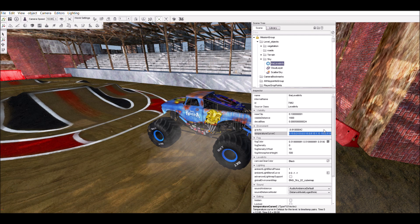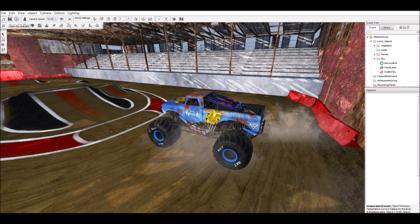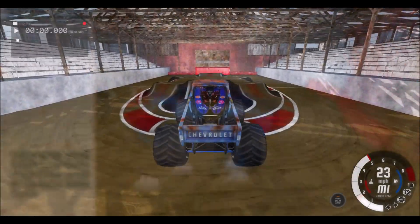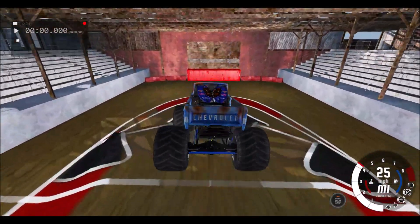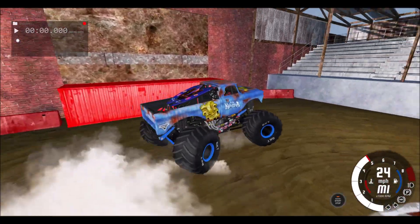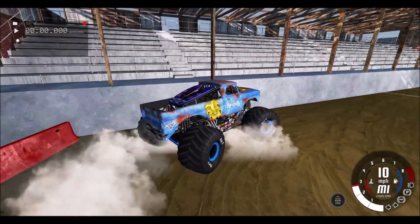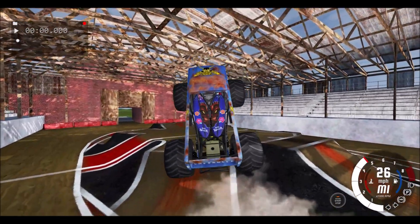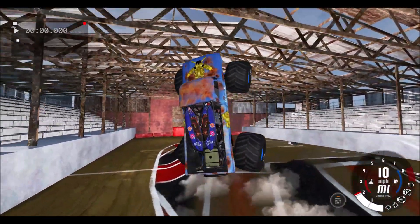What you want to do is copy the set of numbers provided in the description of the video, highlight all the numbers that are there, and paste. After this you are good to save and go back in the game. Go to Environment again and you should see 59 degrees Fahrenheit shown there. Adding this change to your zip is just like anything else with level editing.